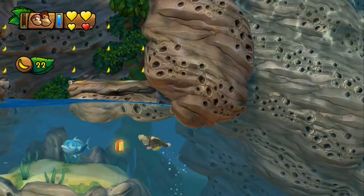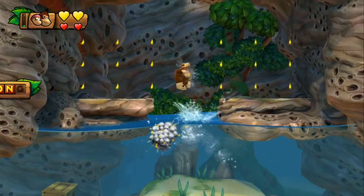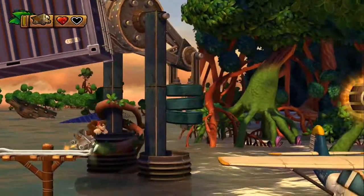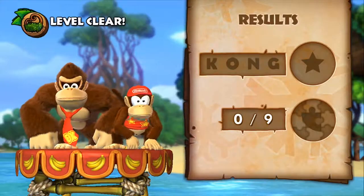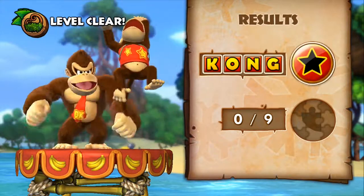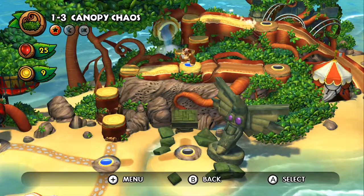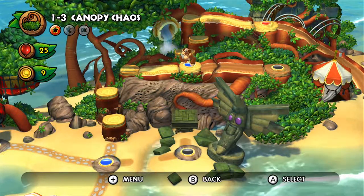For a 2D platformer, there's a fair bit of content provided. Levels feel much longer, taking up to 4-5 minutes instead of the usual 2 minutes for a Mario level. With that, the puzzle pieces and Kong letters have been brought back to collect in each level. Collecting all the Kong letters in each level of a world will provide you with a challenging bonus level at the end.